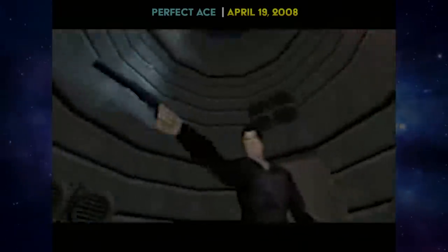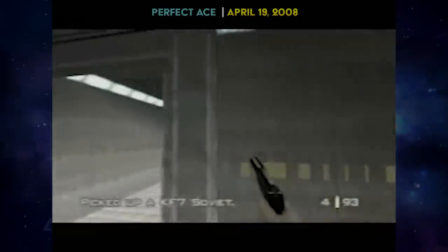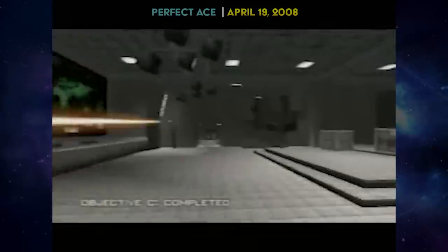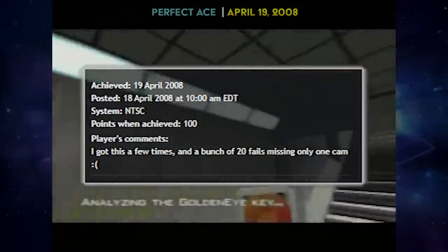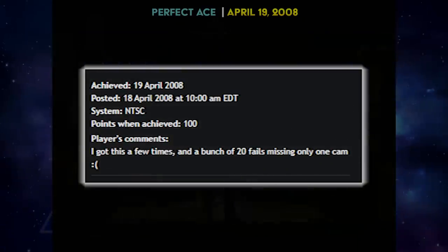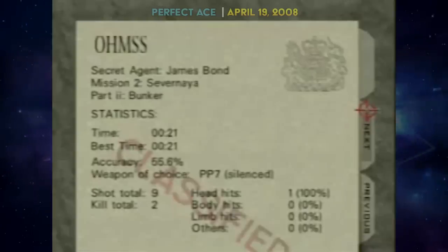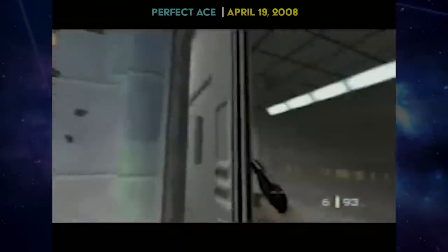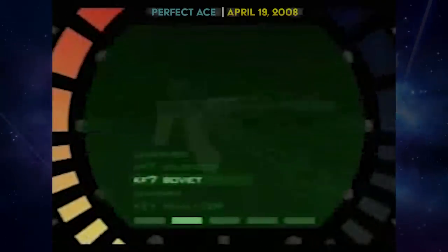About two months later, Perfect Ace would match this 21, setting up a classic Ace-Clem tied record emblematic of this era of GoldenEye speedrunning. It felt that practically every good world record in the game from 2008 to 2010 was held by one of these two runners if not both. Ace's original comment on his 21 noted he had gotten it a few times and had a bunch of 20-second fails, missing only one camera. Could 20 seconds be possible? Perhaps — but he'd leave that on the back burner for now.